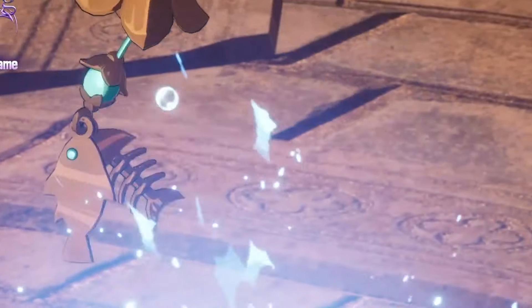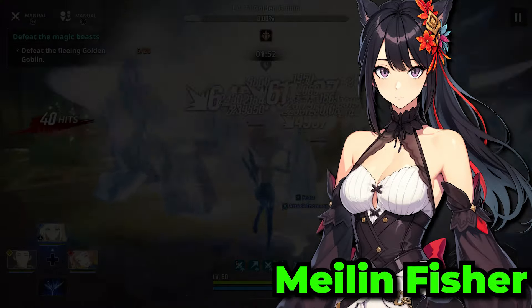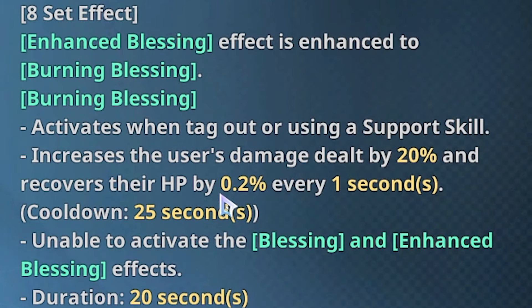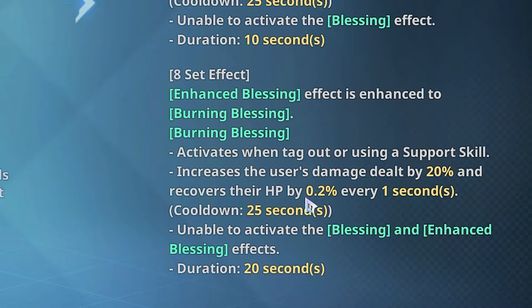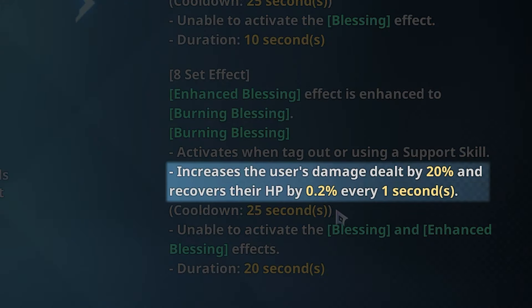Next, we have the latest character added to the hunter roster, Maylene Fisher. Her best new artifact set is going to be the Burning Blessing gear set, as the eight-set effect, four-set, and two-set effects are all about buffing your team's damage, whilst also being able to apply healing to your team as well.